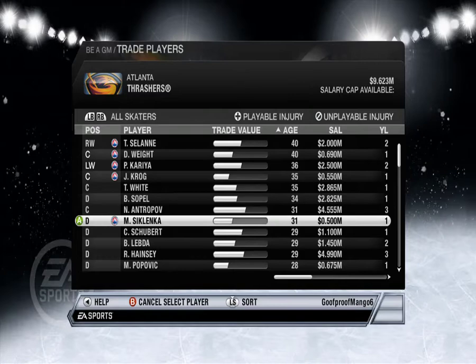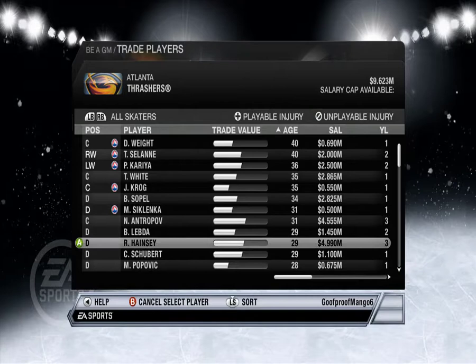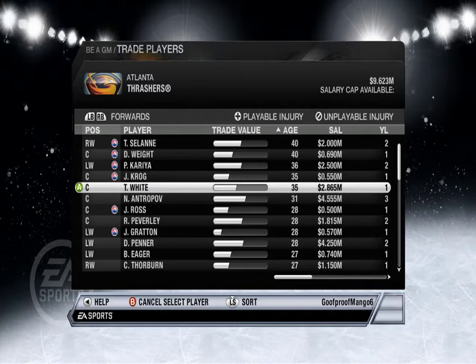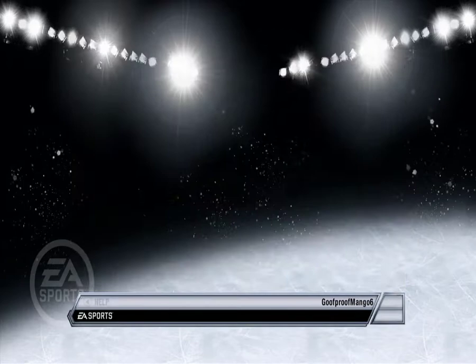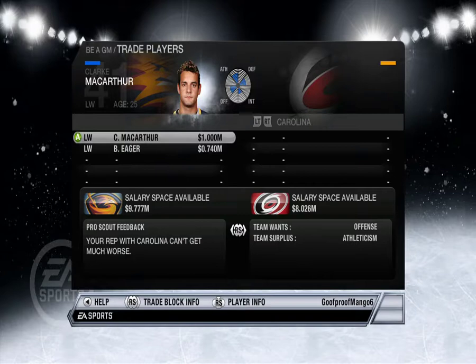Brent Lebda — he's not doing anything. Brent Lebda is kind of crap but I don't need to bring up any D. Forwards by age — why are they all in the minors? Antropov, Peverley, Dustin Penner — okay. Thorburn — that's gotta be pretty useless. Yeah, he's pretty useless.